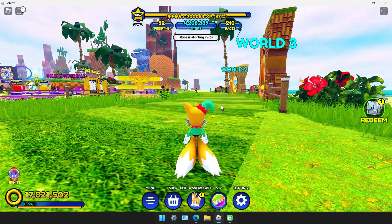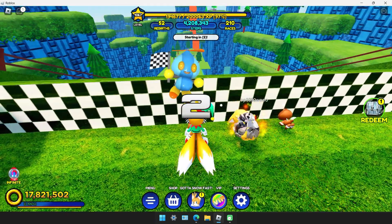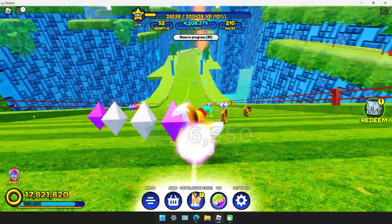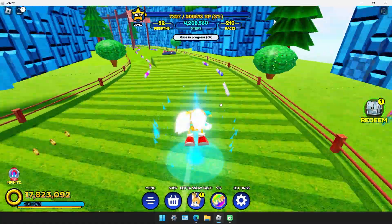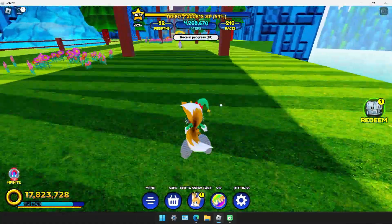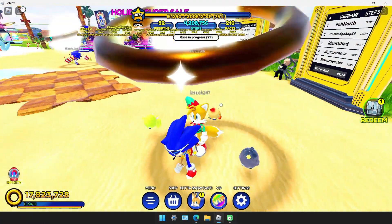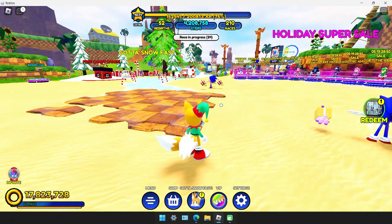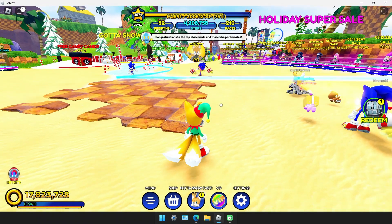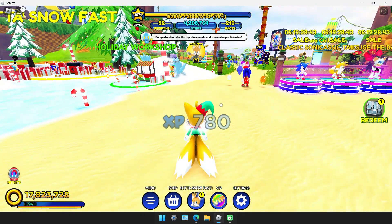Races are another good way. Each time you do a race: if you win you get five, second place gives you four, third place gives you three, and if you just finish the race you get one. I fell into lava so I didn't get any, but races are a really great method.